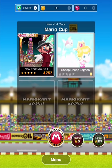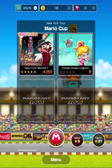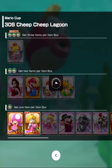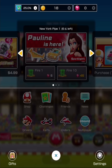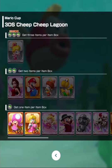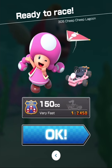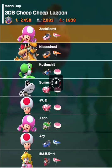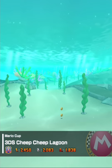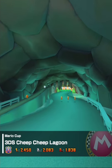Now what happens? Another one opens — Cheep Cheep Lagoon, okay great. So Cheep Cheep Lagoon is part of the New York Tour Mario Cup, and again I don't have any new characters; I don't even know how to get new characters. I've got to clear an entire cup before I go to the shop. So we're going into Cheep Cheep Lagoon, and I'm going to continue using Toadette because she seems pretty good. Let's go — very fast, still at 150cc.